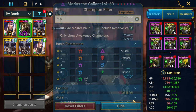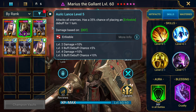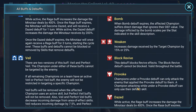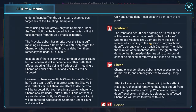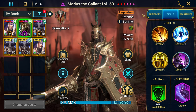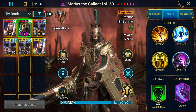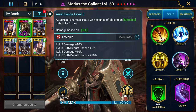Marius' A1 is an AOE with a 35% chance, booked up to 50%, of placing Enfeeble for one turn. For those who don't know what Enfeeble is: champions who have the Enfeeble debuff can only land weak hits unless stated otherwise in a skill description. For the longest time it was only the Phantom Shogun that had this debuff, but now we have more champions - Kung Fu Panda has it, and now Marius on the A1.